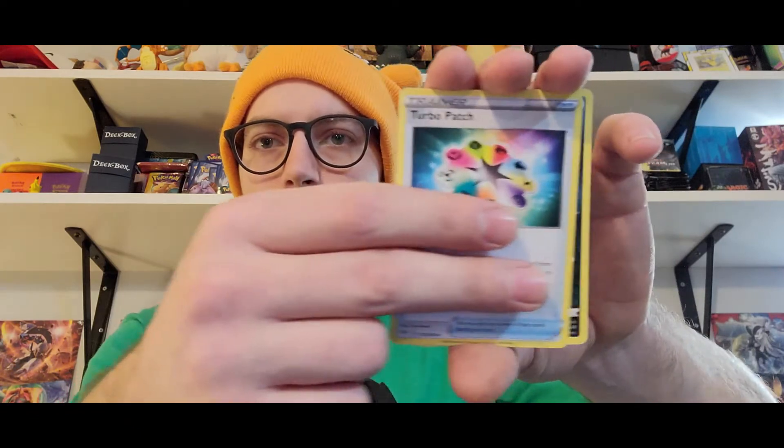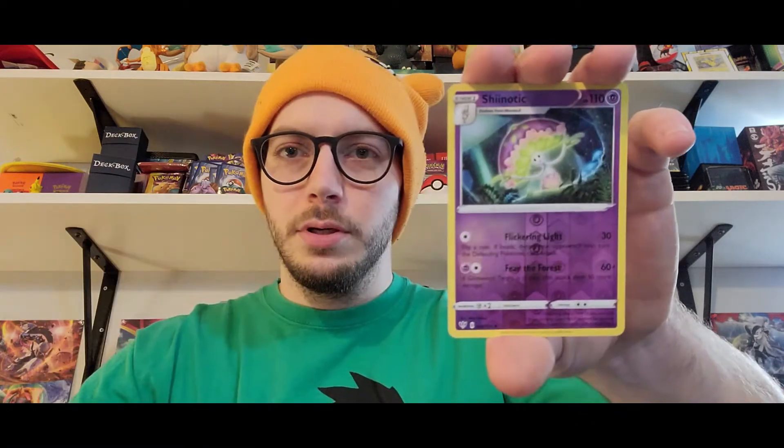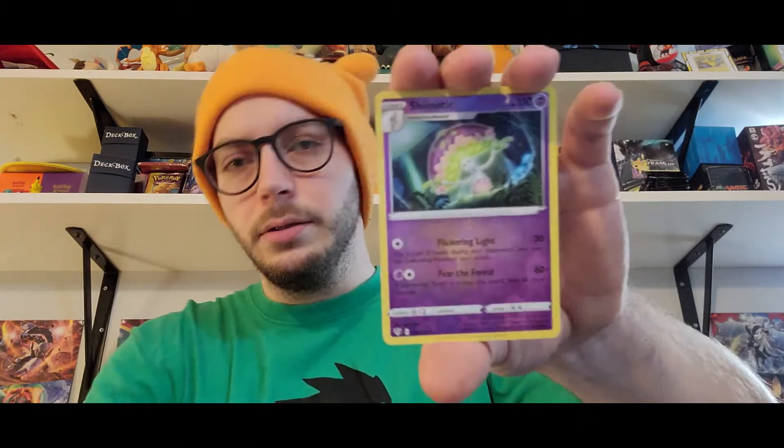Steel Energy, Kabu, Dino, Anseer, Mareep, Snubble, Tauros — a reverse, and Swanna! A Swanna and a miss. Well, you know, you got the Charizard V, so that's a pretty good start right there. That ain't bad.